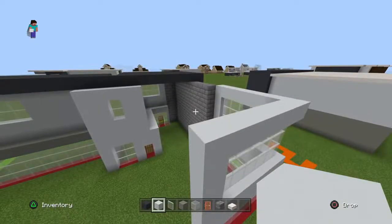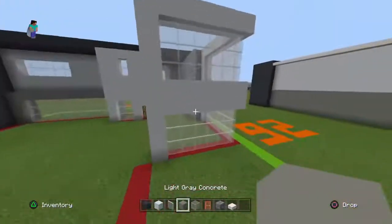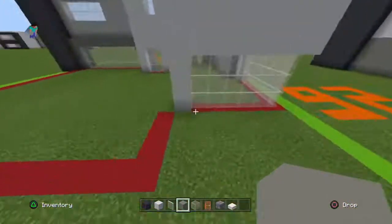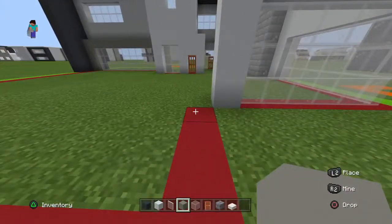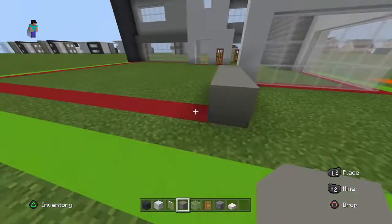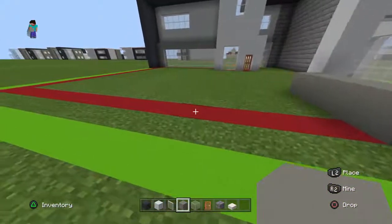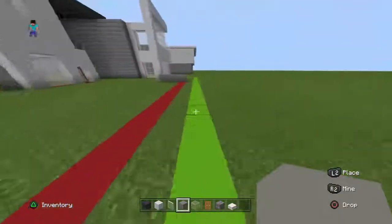I don't know why my voice likes to do this in videos sometimes. In tutorials I have to talk a lot, so it sucks. You're going to come to this white concrete — if you're on the back of the building, come diagonally to the left towards you with a white concrete. Bring it towards you by three blocks, then left with 16 white concrete.